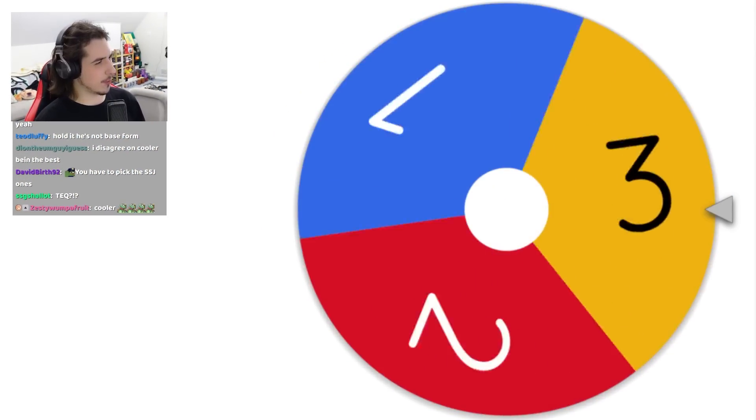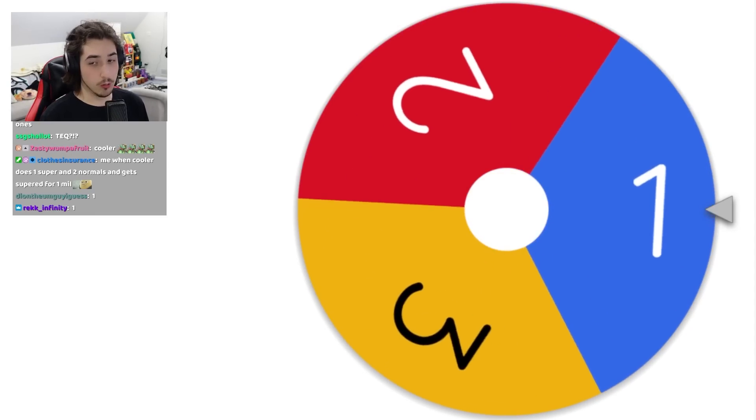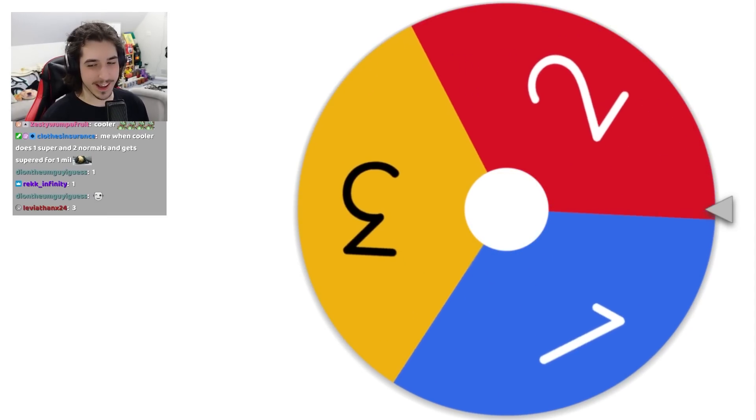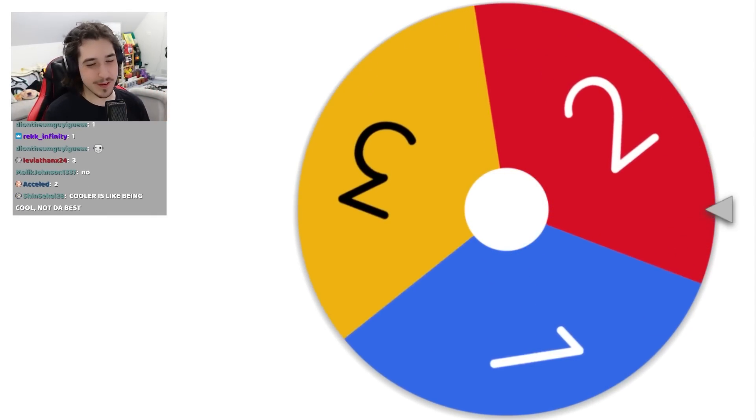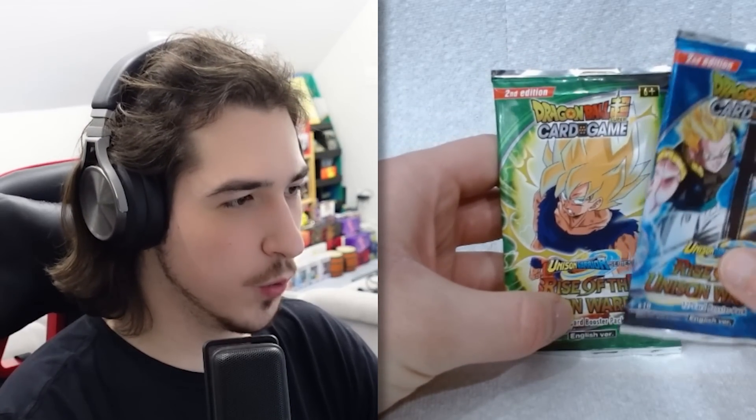Third spin. Surely we're going to get three for three, right? Is it going to be three for three? No — but it's not going to be one. It's going to be two. I will take this way over one. So I have five with this. Here we go, we got two packs.